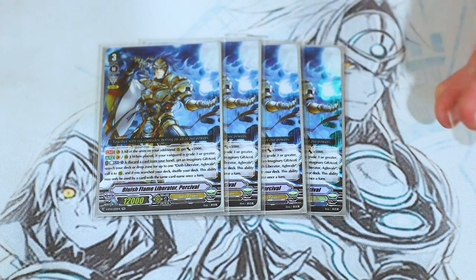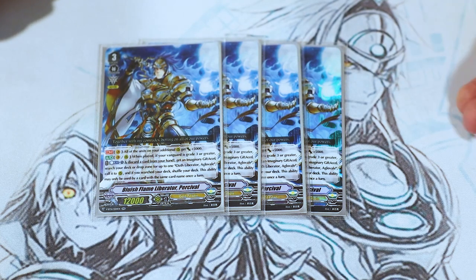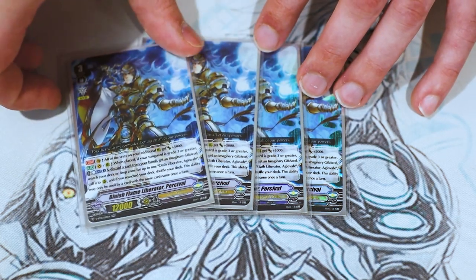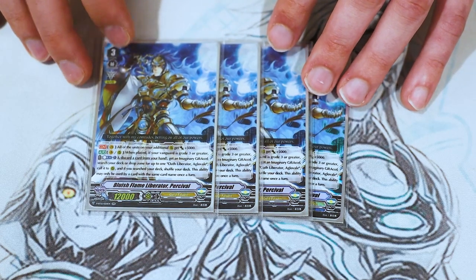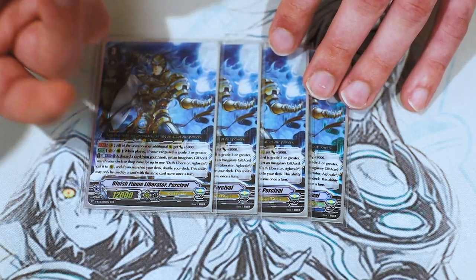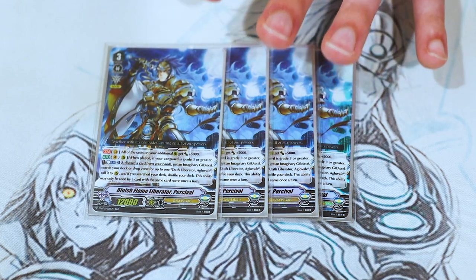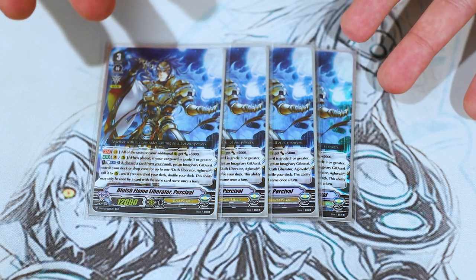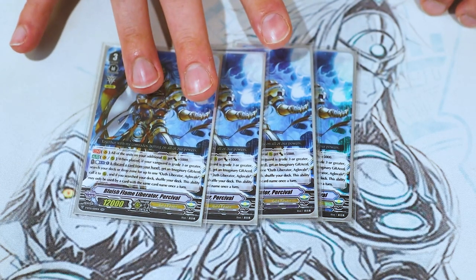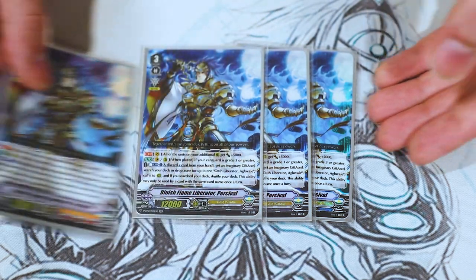The fact that you're getting another Excel marker means if you're playing Excel 2, which most times you are, you get a draw for that anyway. So the thing you discarded, you just get something back — pretty free card. And also the fact that it works on rear guard, so you can just ride Core right away, call it to rear, call out Aglovale, and then use Aglovale's skill to put Percival into the soul. That way you already have Percival in the soul for Prominence Core's skill. So there's a lot of consistency going on, and you definitely want to be running four Percival with the deck.